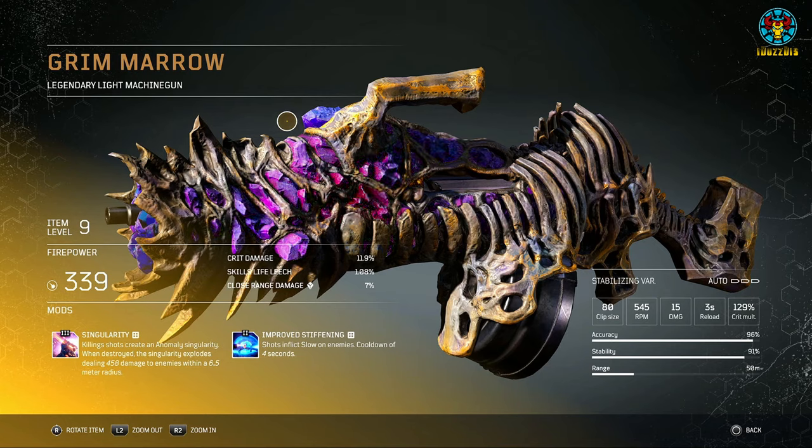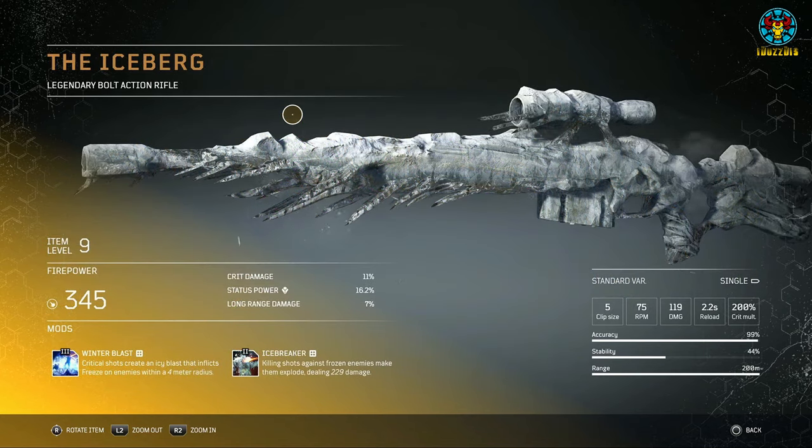The reason this is number 9 is the same bug the Migraine has — the Singularity mod does not work as it clashes with the Improved Stiffening mod. In the looks department, the bone caging and amethyst crystal glow give it a decent look. With usability, one mod doesn't work. The Singularity mod seems to work similarly to Bombs Ahead, but instead of the enemy exploding, it leaves a bomb that deals damage within a radius when destroyed.